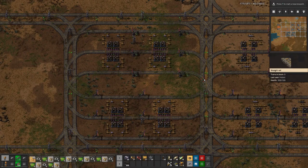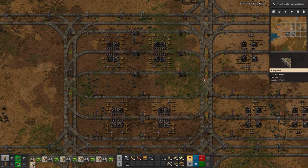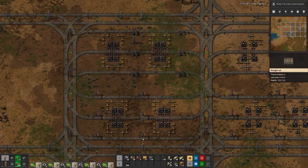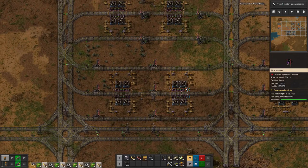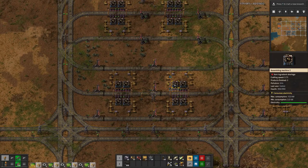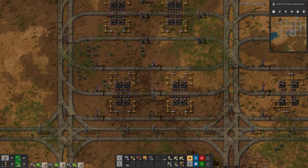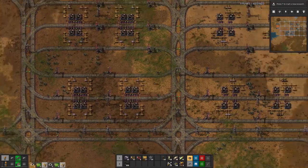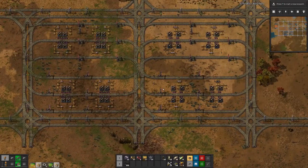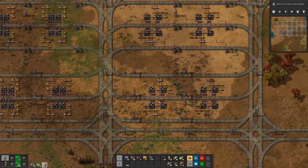The inserter factory is now also done. One thing I noticed which might be a bit of a drawback with this design is that basically we are inserting directly from the train into the machines instead of having just a buffer. That probably could be worked around if the assemblers move up a bit. But we have a long way to go, so we can improve as we go along.